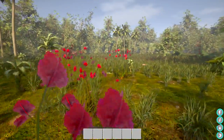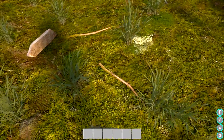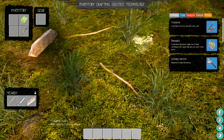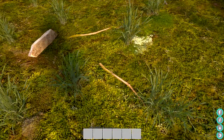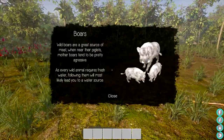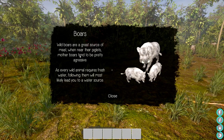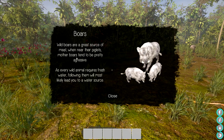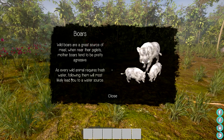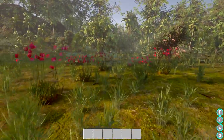Sounds like a boat - that's not coming from my house! There's a chest we can open - straight solid stick, we got that. Some flat rocks and other things on the ground we'll leave for now. Next question mark: boars are a great source of meat, but when near their piglets, mother boars tend to be aggressive. Wild animals require fresh water - follow them and they'll likely lead you to a water source.